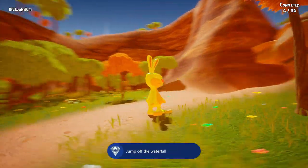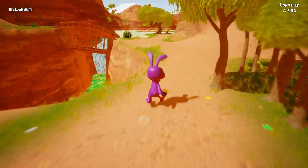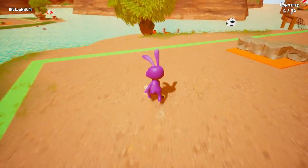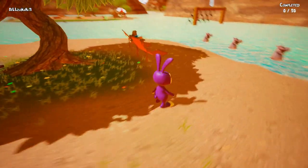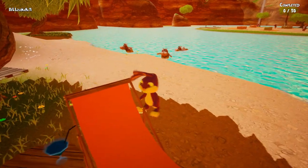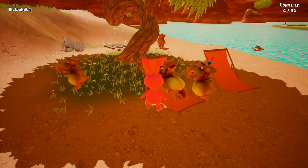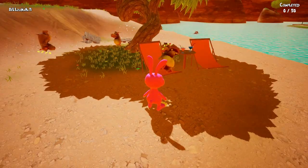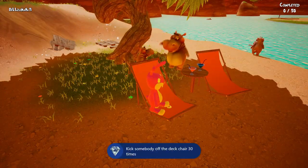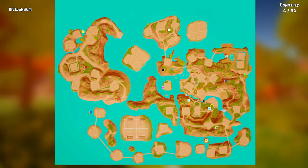Now we need to kick animals off the lounge chair and also get kicked by animals. Head over to where the lounge chairs are — the hippos keep sitting on them. Kick them off and they'll fly away, then they'll come back and kick you. You have to do this 30 times for each achievement. Sometimes more hippos will join. Once you've done it 30 times, pause and hit SOS to return to the beginning.